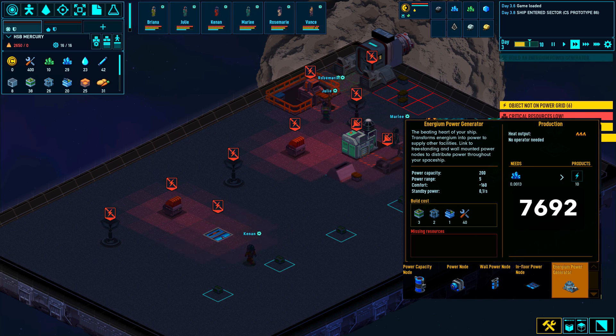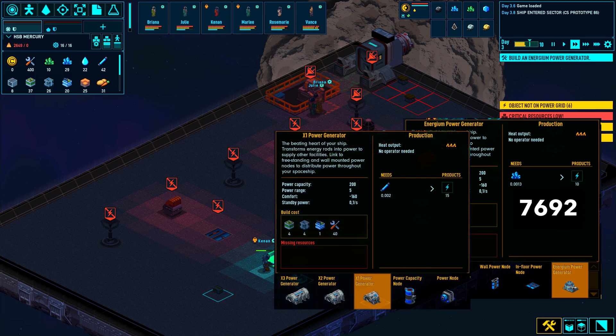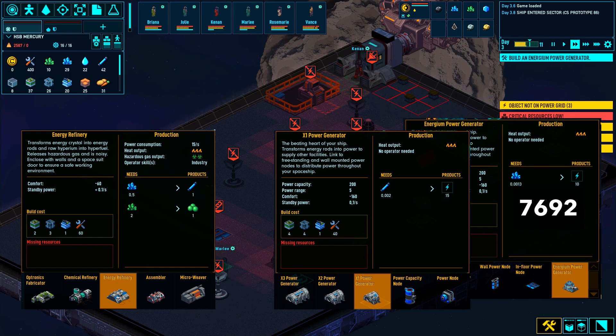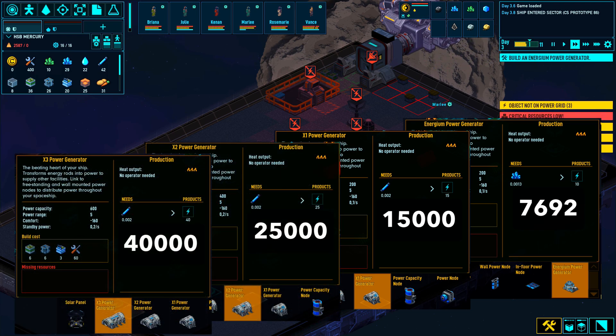The more research we put into our power systems, the better generators we get. The X1 Power Generator requires a different kind of fuel — energy rods instead of Energiom crystals — which means we also need the energy refinery researched and built to ensure a constant supply. The X1 generates 15,000 power per Energiom crystal. The X2 and X3 Power Generators have even higher values, and importantly, note the difference in power capacity between them.